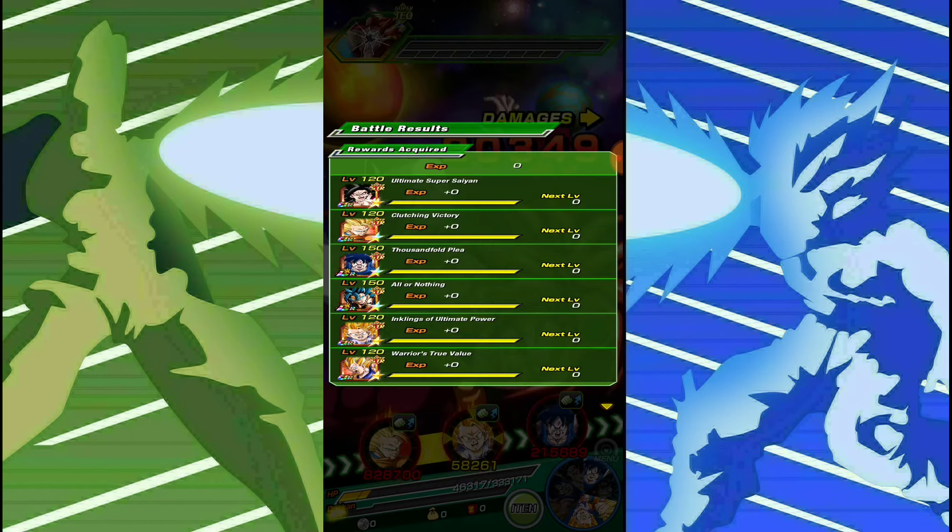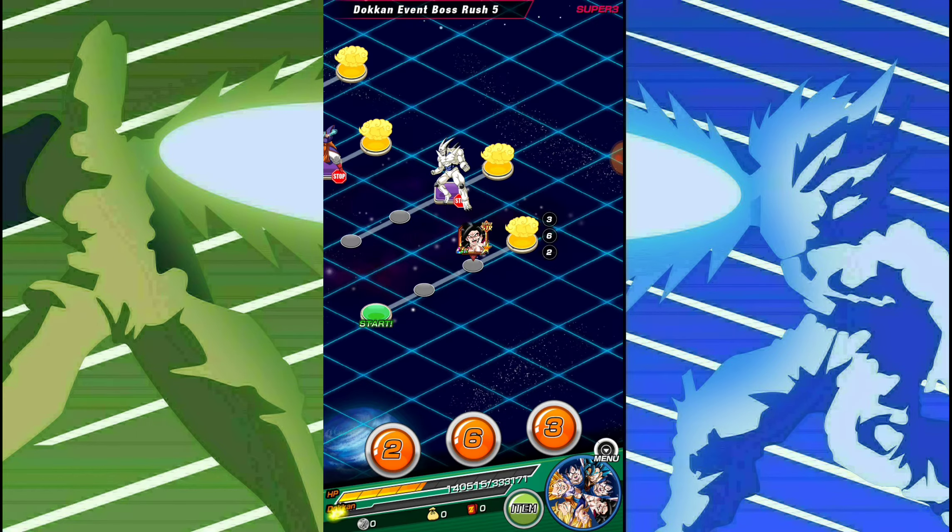Definitely a solid unit, and his EZA just absolutely buffs him beyond belief. Right now he has an 80% attack increase, but once he gets his EZA he gets so much more — he gets the 80% plus an additional 60%, so he gets a 140% attack, which is really great. And also extra SA levels, so he'll definitely be able to pierce a million attacks without question. That'll be the end of the showcase, guys — thank you all for watching. Remember to rate, comment, subscribe, and share, and I will see you all next time.